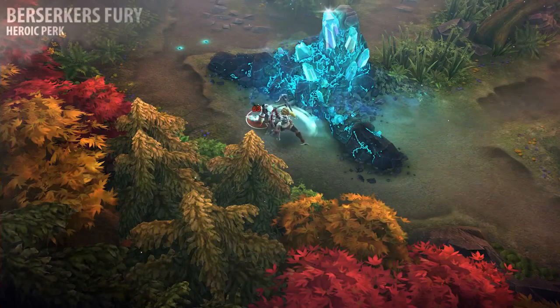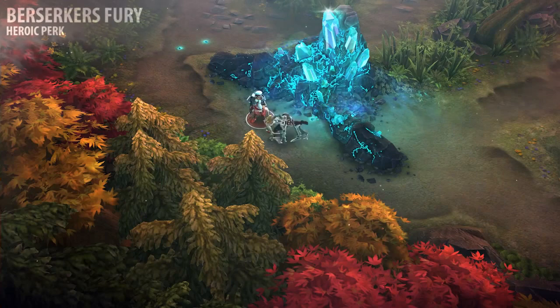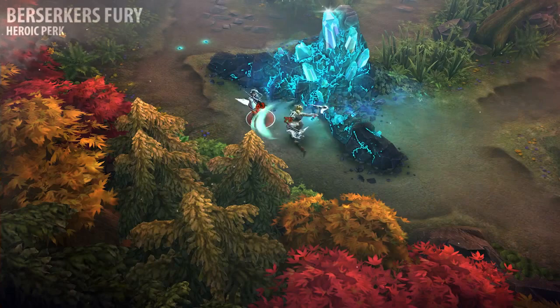Rona's Berserker's Fury perk allows her to attack much faster than most heroes. The damage she deals with each attack is reduced, but make no mistake, this perk substantially increases how much damage she deals over time.